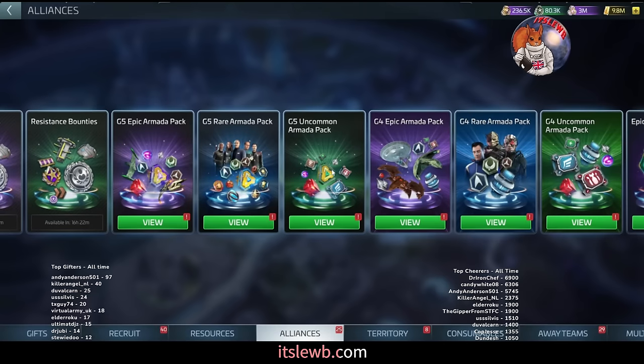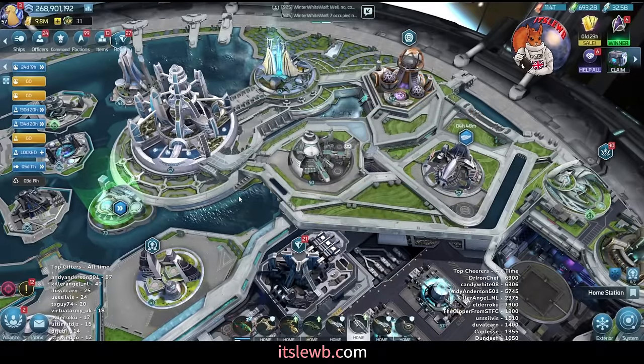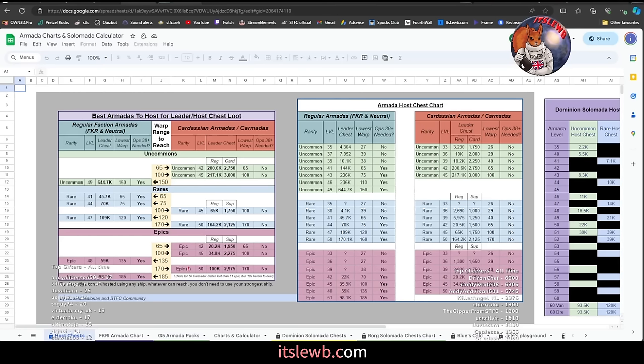Now the strategy for getting the most armada loot you physically can. If you are a lower level player — ops 38 plus — and you have a Voyager or something similar, hit the highest armadas you can. If you have a Voyager or a Feesha and bigger players in your alliance that can kill those ships, you can use the warp range on those ships to start the armada even if your ships can't carry the fight themselves, accessing G4 or even G5 space armadas.